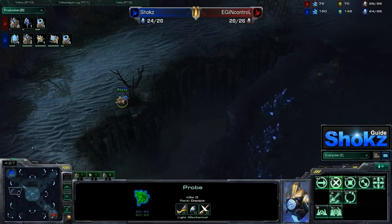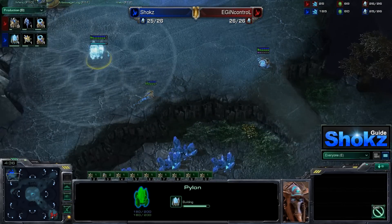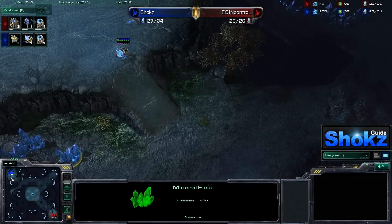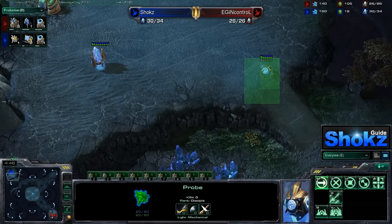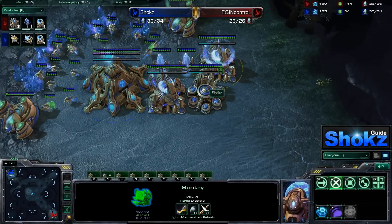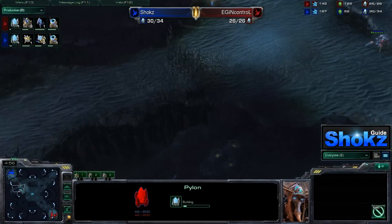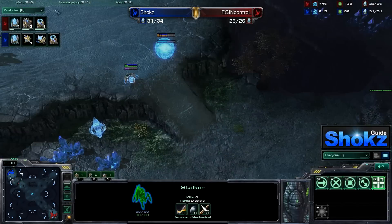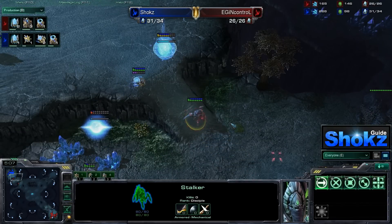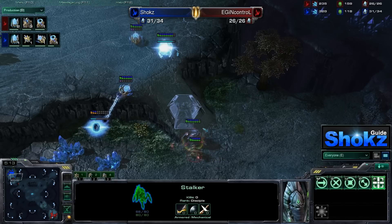On this map, 4-gate is basically only effective on maps like Tal'Darim where you don't have a ramp, and it's now used mainly to punish greedy builds. People have found out how to defend against 4-gate better as the game progressed. Shox right now is going to be going for sentries and constantly producing sentries off two gates. On this map, 4-gating is something I don't really recommend at all, because one force field can basically block the ramp and then InControl can't do anything.